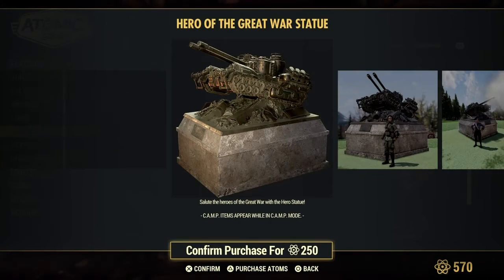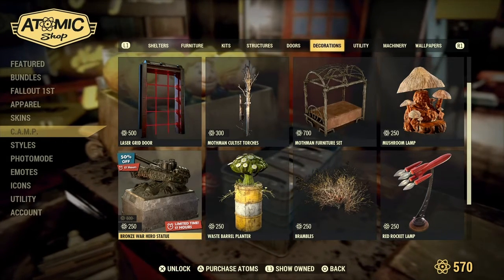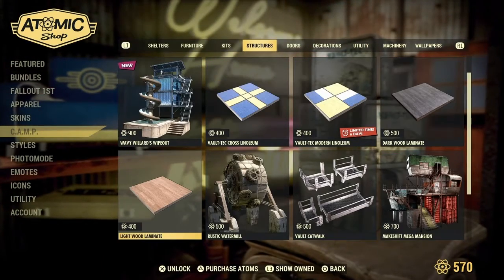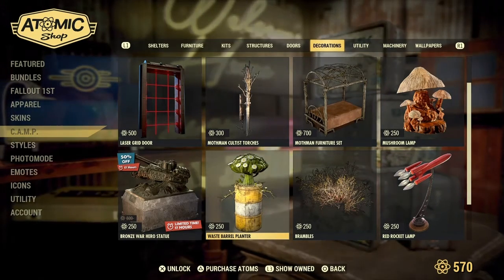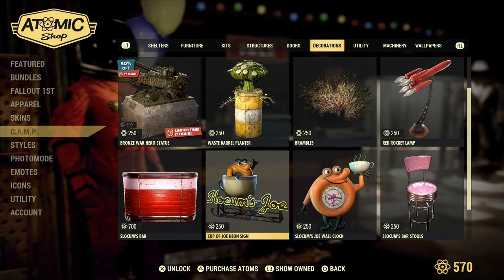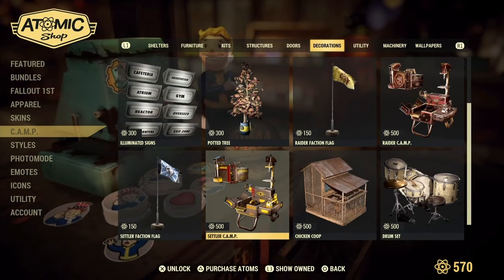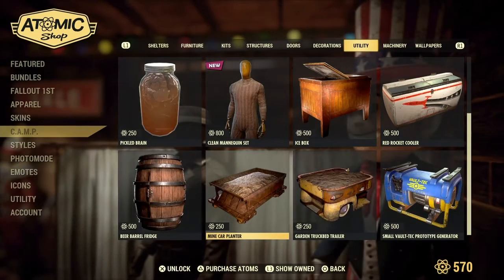And then this right here would look awesome in the Batcave. And it's just 250, right? And then this chair up here is 300. I mean, I might have enough. It's like, do the math — you do have enough. Do I? Okay. So, if you don't want to do the bundle, you could just go ahead and buy this stuff here separately — sold separately.